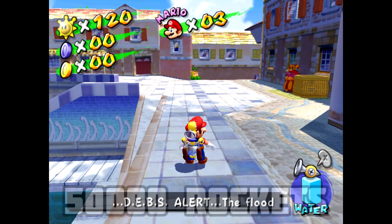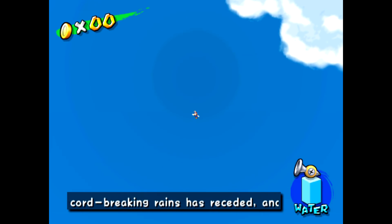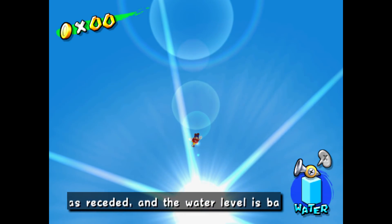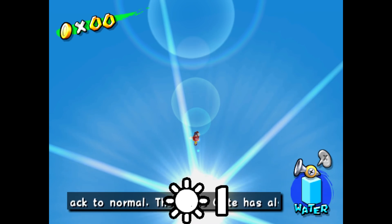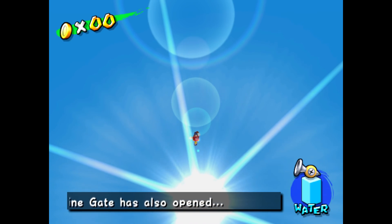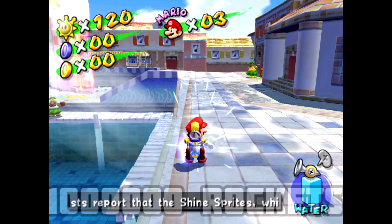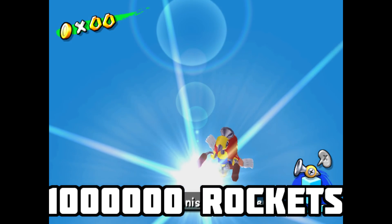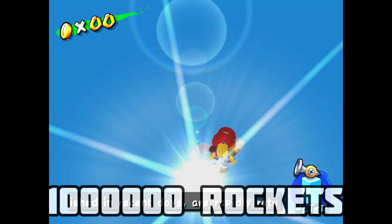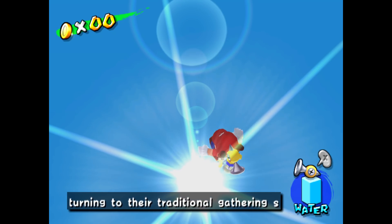Mario starts falling almost immediately, meaning we hit the very top of the map almost instantly. In a process that would take approximately fourteen hundred forty minutes — or one full day straight of storing rockets — Mario very quickly reaches the upper limit of where the game allows us to go. What about one hundred thousand rockets? It looks very much the same. One million rockets? Still no different. Way before fifty thousand rockets, we had already reached the point of diminishing returns. In fact, we hit that point somewhere around sixteen hundred rockets.